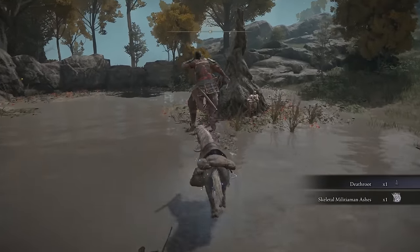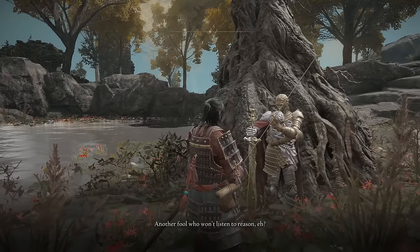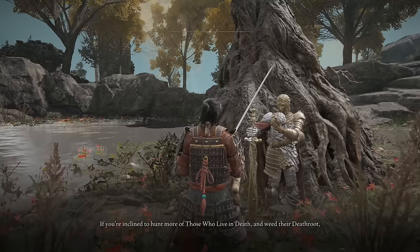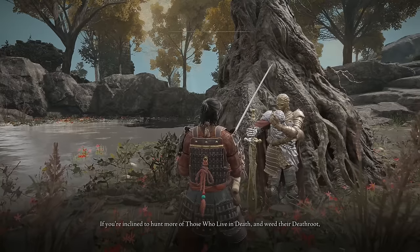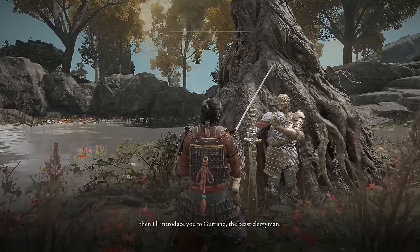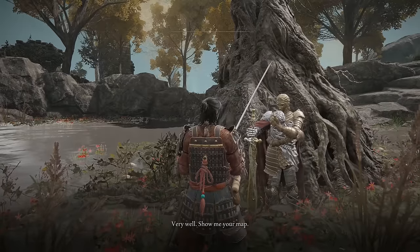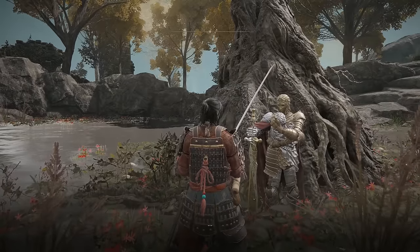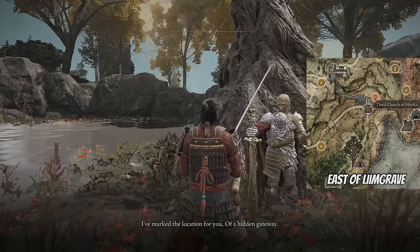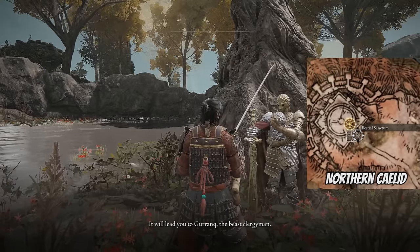D switched locations and now he's right here. Talk to him and he's going to introduce you to Geronk the Beast Clergyman. D is going to mark the location of a transporter on your map — it's going to be right next to the Third Church of Marika — and that'll take you all the way to the northern part of Caelid, right next to the Bestial Sanctum, and that's where you'll find Geronk.